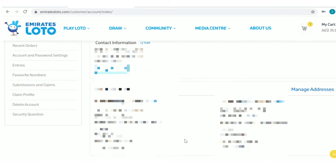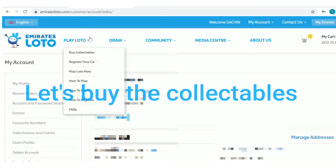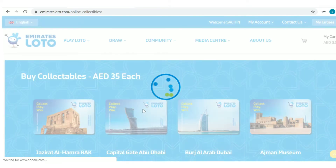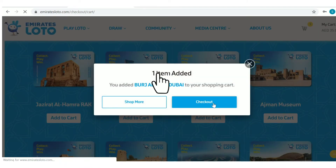Now you can see the user profile. Please recheck if all details are correct. Let's buy the collectibles — go to buy collectibles and purchase online. Choose any collectible you like. The price is 35 dirhams. Here I am buying one with the image of Burj Al Arab.